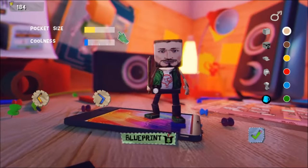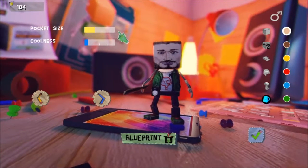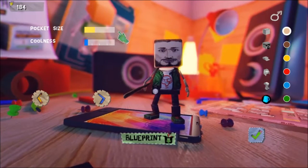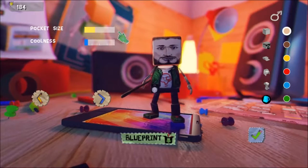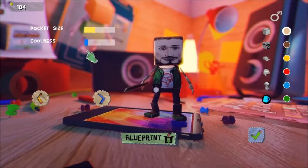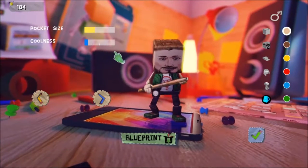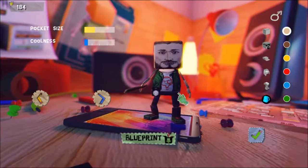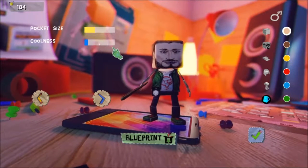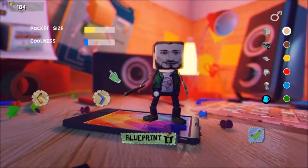Pocket size determines how many coins you can carry during a mission. If you fill up your pocket size with coins, you cannot carry anything else — coins floating in the game will turn red and you physically cannot grab them. You can increase it with backpacks and different pants and shirts, so not too big of an issue. The coolness bar is one of the four skill trees. Each of the four tiers, when maxed out, allows access to the next skill up.